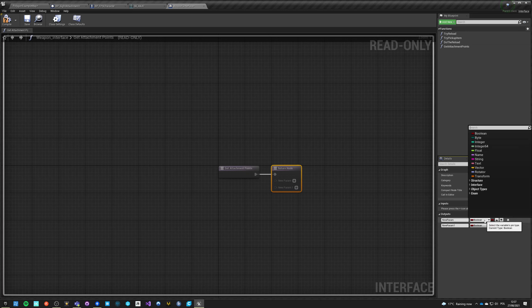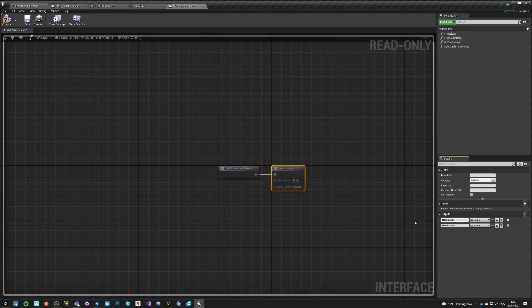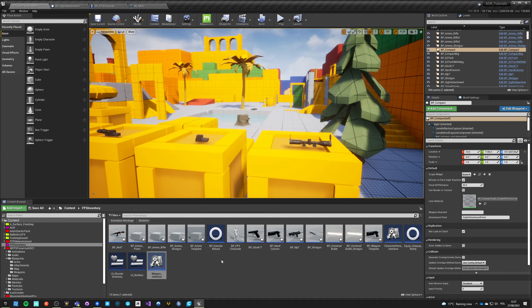That's an easy fix. Let's go back to our main folder and go to our weapon interface. Add a function: 'get attachment points.' We just do two outputs that are names - one will be 'side' and close.